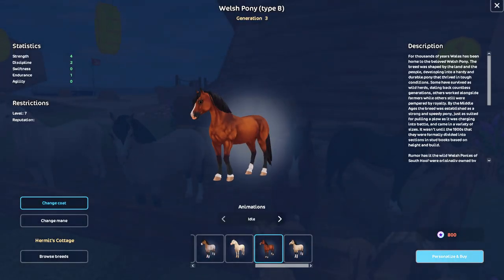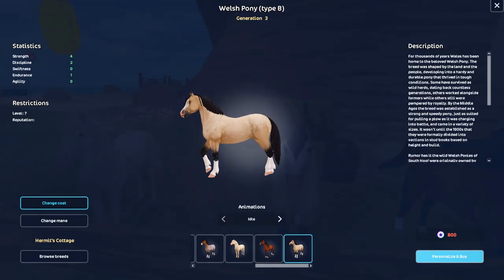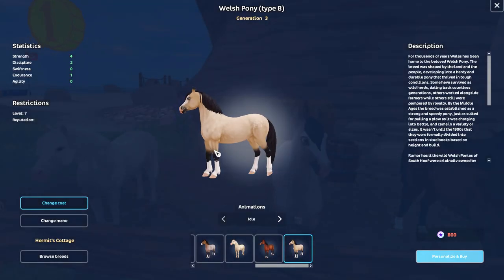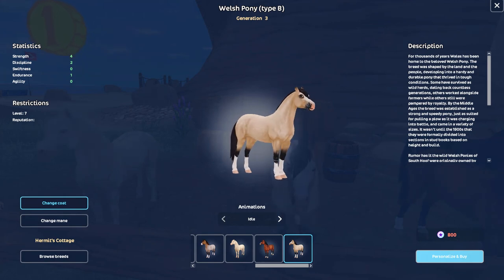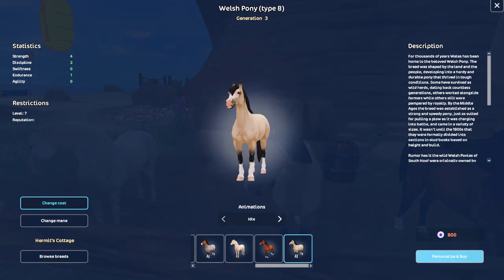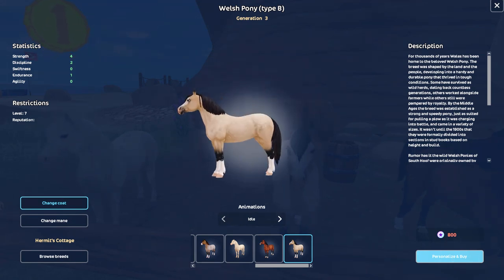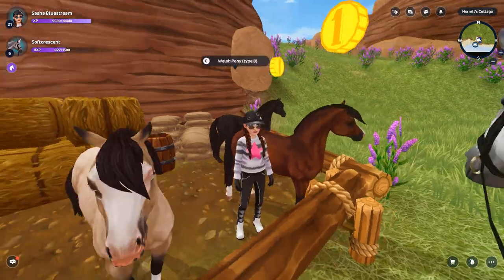I have the old Welsh pony already. This one is so nice — look at the black with the white stockings and the face marking, this is cute. What is up with its eye? That's an interesting marking. And then it has little dapples. I don't really like dapples, but this looks very nice overall. We're pretty big next to the horse!